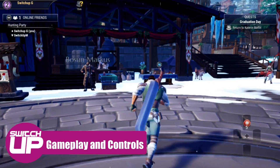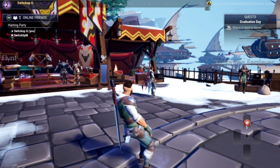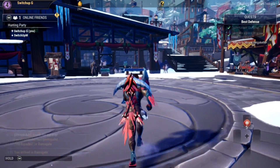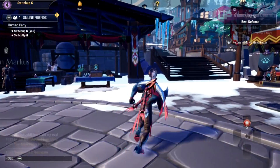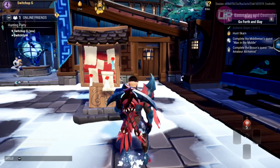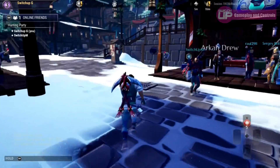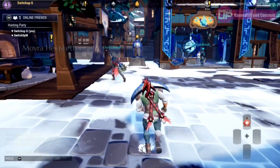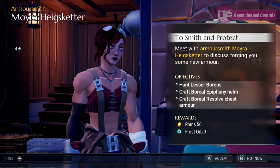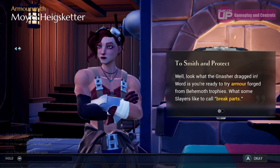You start out as a brand new Slayer and have to go through a series of tutorial-like sections in the hub area. The hub area suffers from some severe frame drops. You control your character from a third-person perspective and in the overworld area can communicate with other players via a chat box as well as NPCs to receive quests. Quest lines are shown via an exclamation mark above the head of inhabitants and when you complete a mission this changes to a question mark.